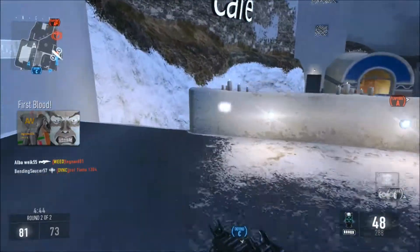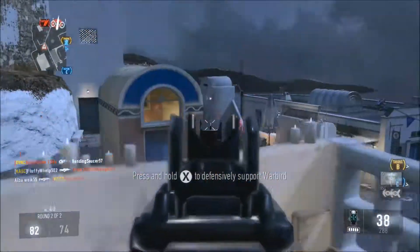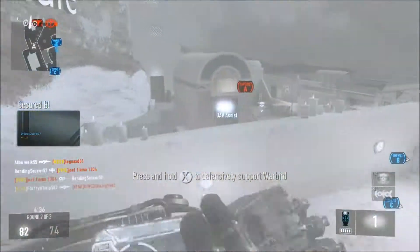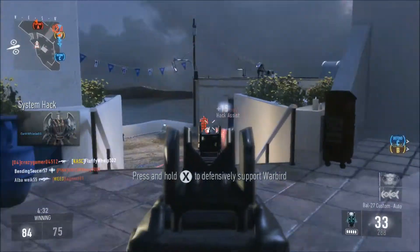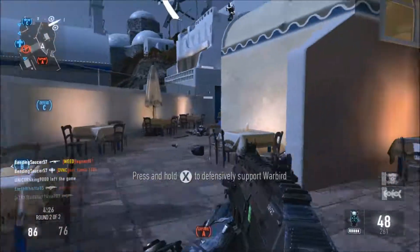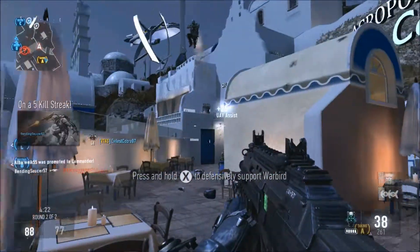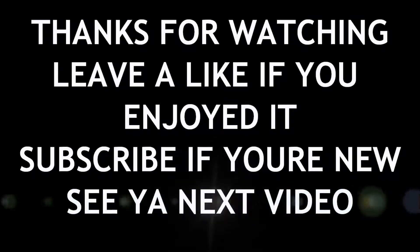So: Bow, AK, ARX, IMR — something like that. Keep your distance, play smart, play conservative, but don't sit on a head glitch too long or you'll get flanked. You should be able to pick up a DNA bomb. That's all I have for you guys today. If you enjoyed, leave a like; if you're new, feel free to subscribe. I really appreciate it and I'll see you guys in the next video.